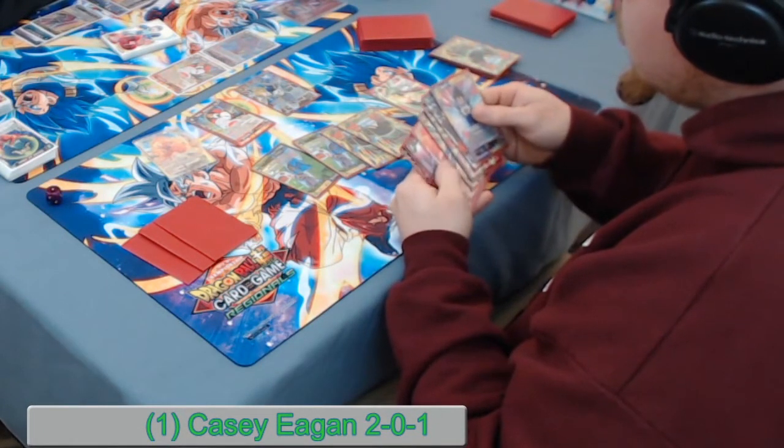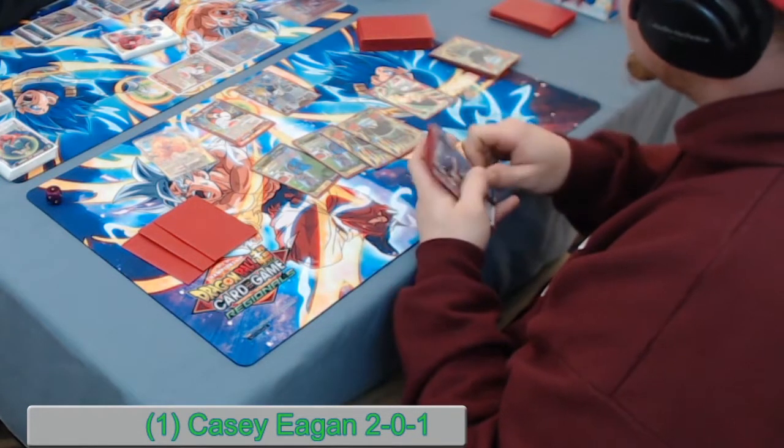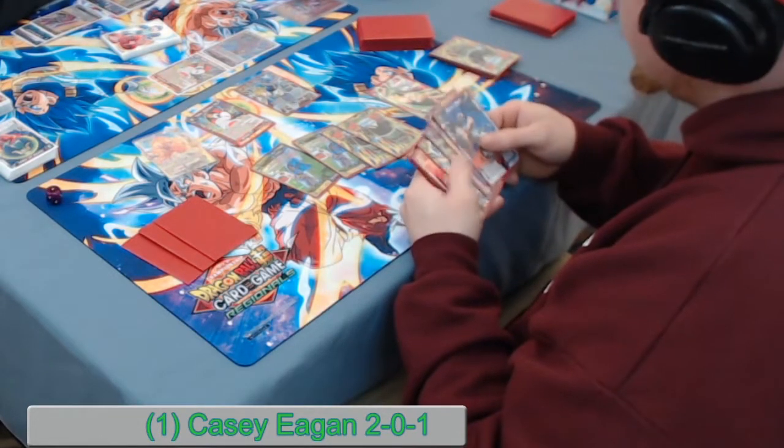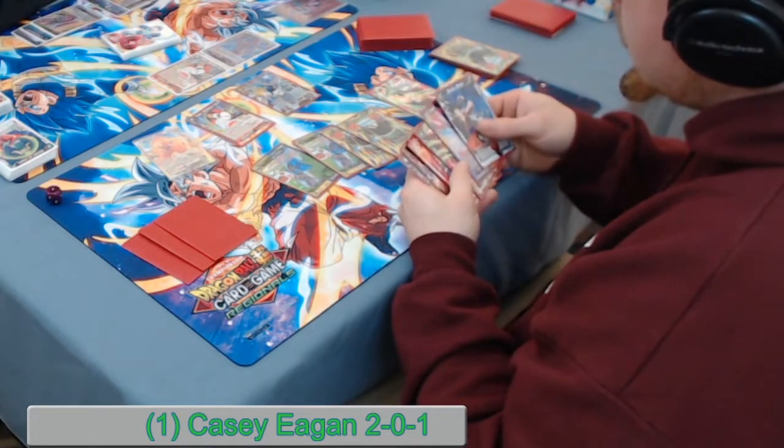Casey doesn't have the secret in hand, so that isn't an option for him. But if Tev lets himself get hit down to two life, he can potentially steal the game — Casey won't have an answer to the secret rare either. That could be pretty insane.